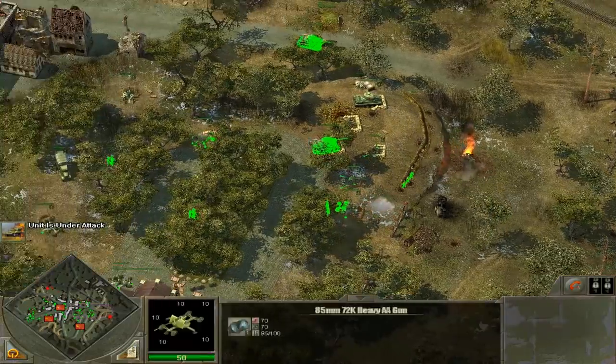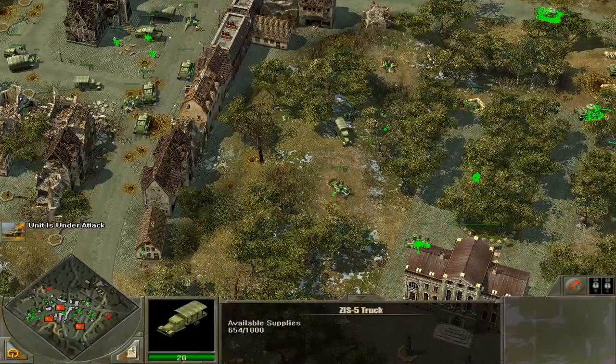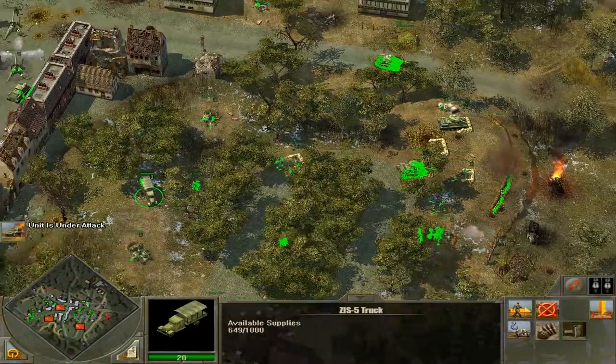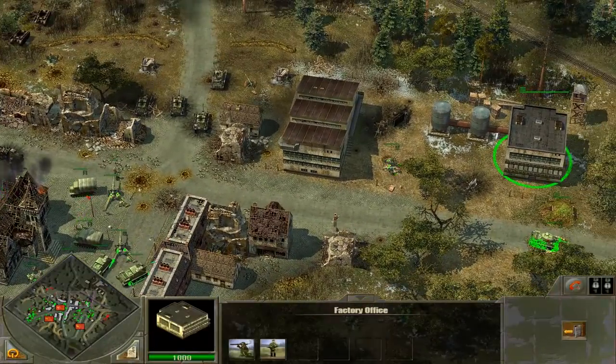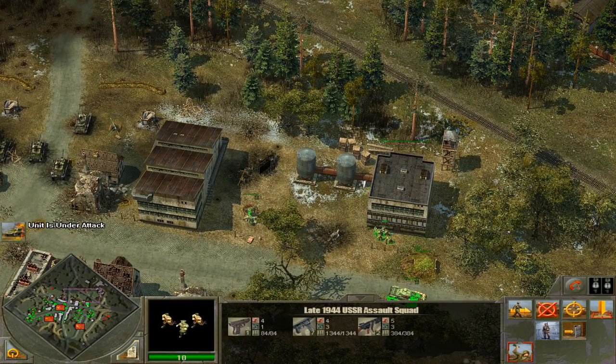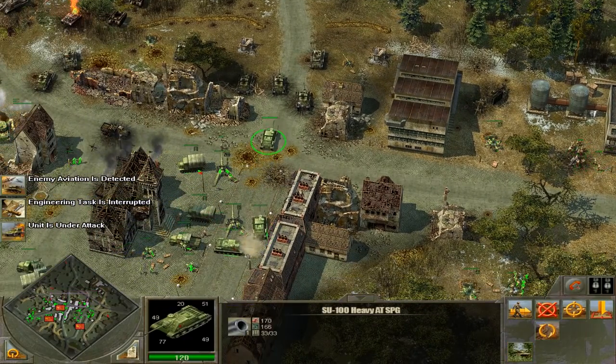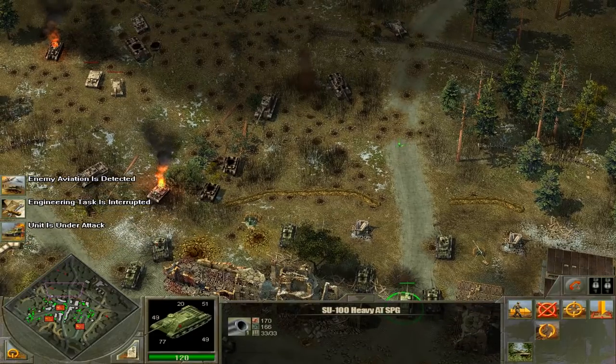This is why we keep losing supply units — they keep driving out there like idiots. Nothing I can do about that. When you need supply, don't drive out in front of the front line. Imbeciles. Two units lost because of ignorance. Who are these guys? Assault squads? Into the buildings. I'm going to try to flank any of their units now.